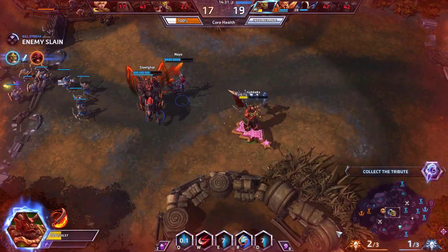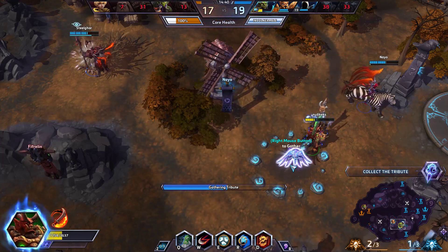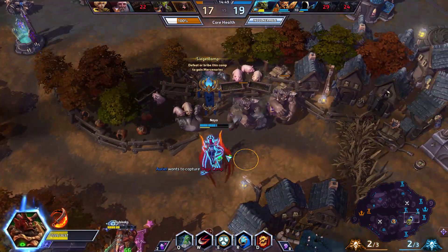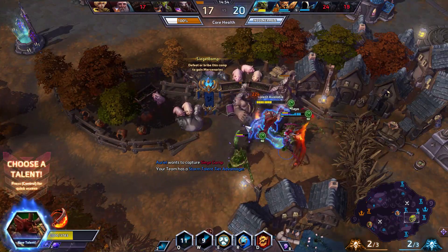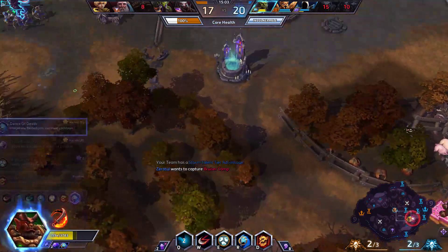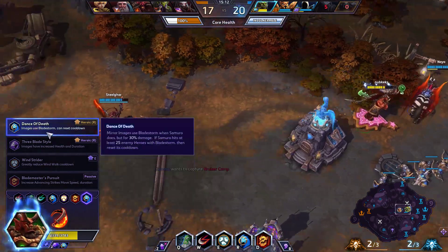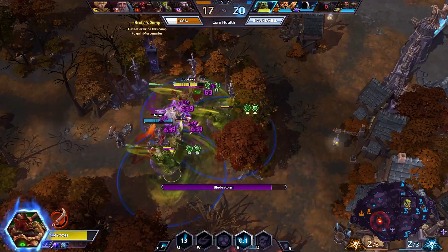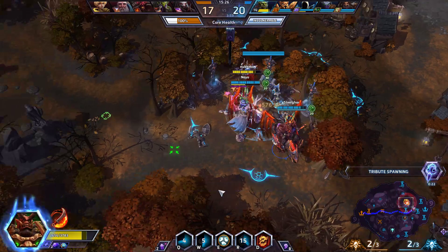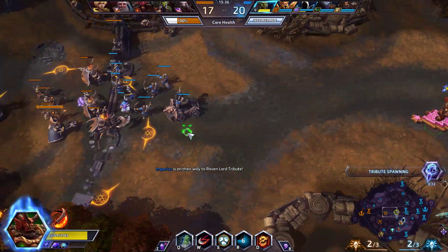You can see how short the cooldown on Bladestorm is — it's crazy. It's already back again — wonderful. We're going for Dance of Death: my images use Bladestorm for 30% damage, and if we hit at least 25 enemy heroes with Bladestorm it resets the cooldown. Unfortunately there are only five enemy heroes. Every hit of Bladestorm triggers it though. I'm not even joking when I say I'm actually using this for PvE — I genuinely think that's what it's good for. It's back up again and it doesn't even have a mana cost. I actually genuinely think this is how you're supposed to play this. And yes, it is ridiculous.